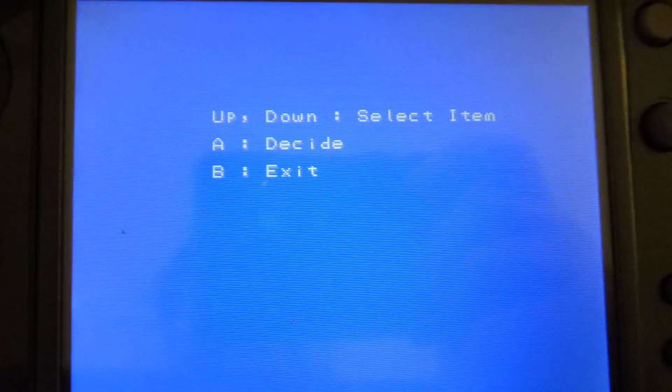It says Up, Down, Select, Item, A: Decide, B: Exit. Let's try if I exit — see what happens.